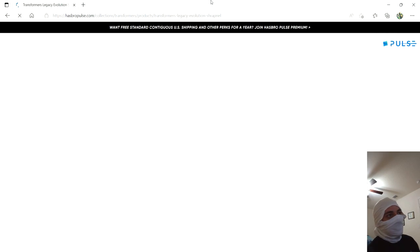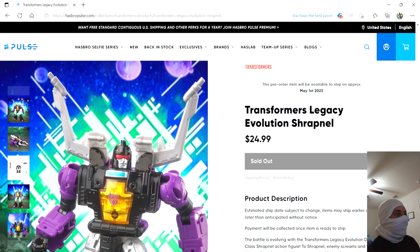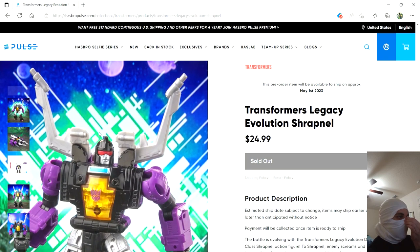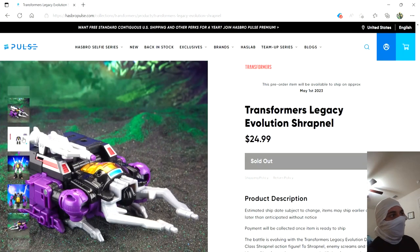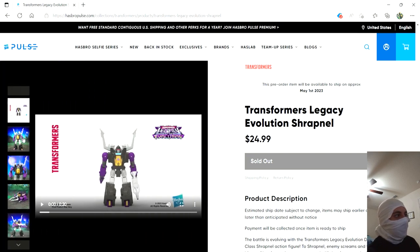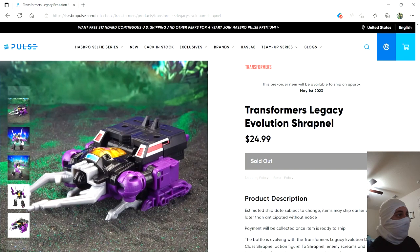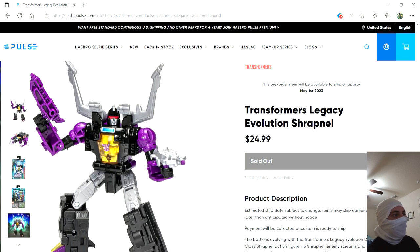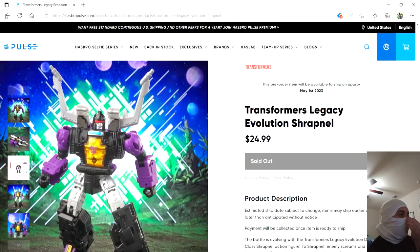Shrapnel — obviously this is a yes. It's another Insecticon, and he sold out already, of course he did. But I have Kickback and I've had him for a while now. I'm looking forward to getting the rest of the Insecticons — this leaves Bombshell, which should be pretty cool. I'm not crazy about the Insecticons, but it's definitely a team I want to complete. This one looks really nice and pretty faithful to the design. I'm not sure if the transformation will be any more exciting than Kickback's, but still it should be nice.